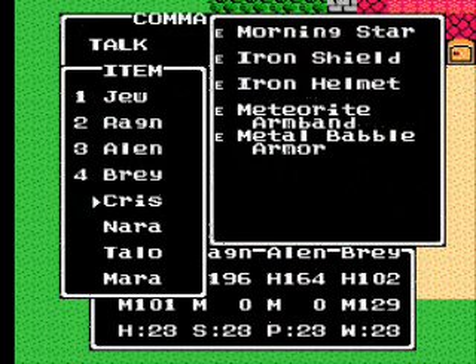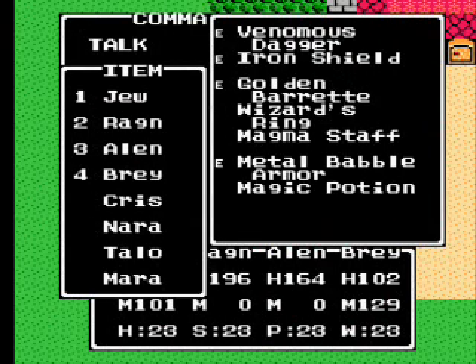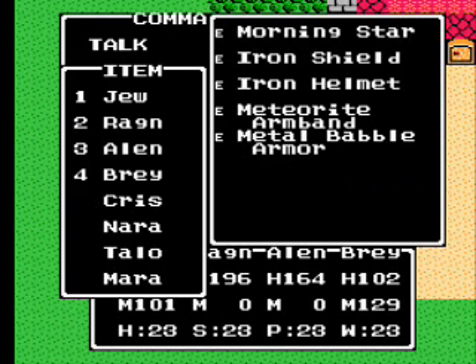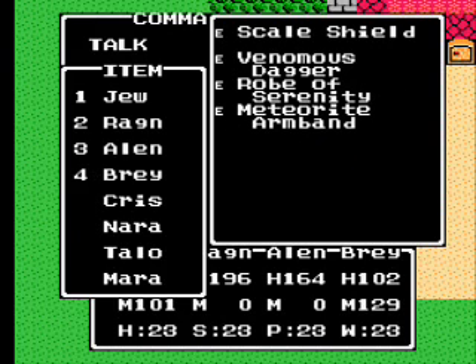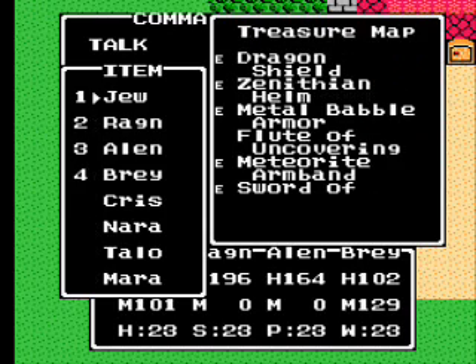In this episode, before we get the Zenithian Shield, we're going to go get the Zenithian Armor, which is located right above the small metal shrine here — castle, whatever you want to call it.